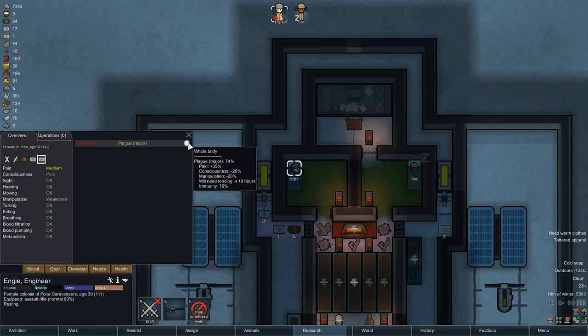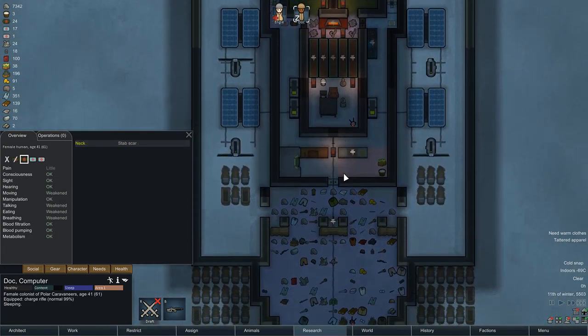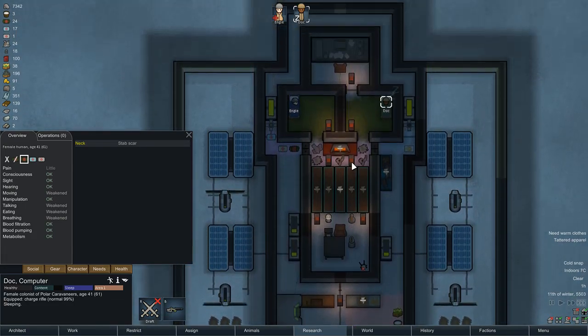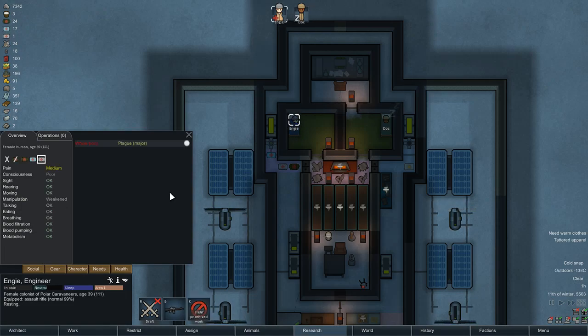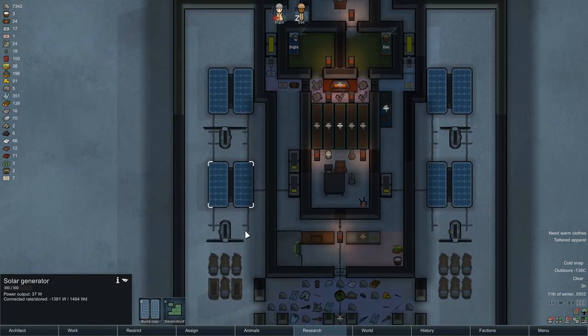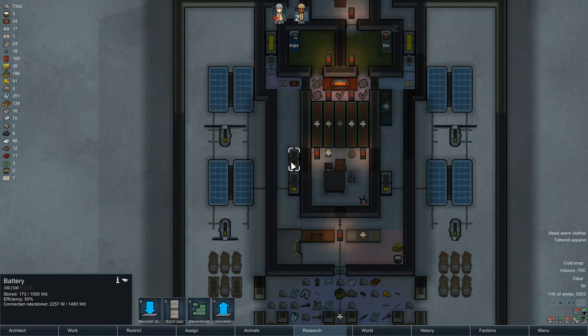Immunity is really climbing above the severity of the plague, so I should be fine. The real worry is if anything bad happens that requires Dock to go to war, since there's no one taking care of NG back at base. I'm not really making any power right now, so I really hope the wind kicks up — and it looks like it is. That's pretty sweet.